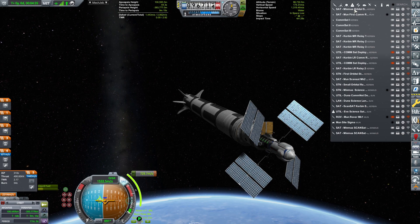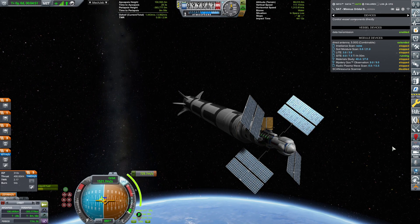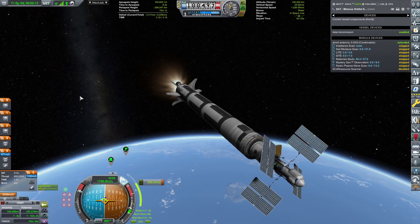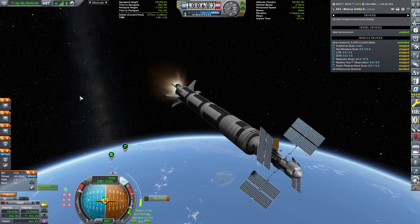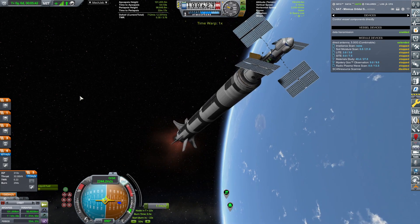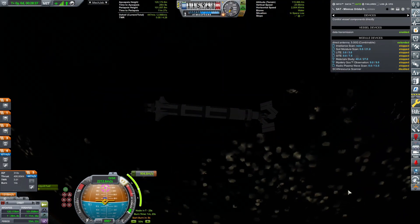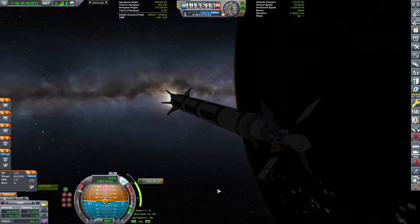There we go. Getting ready for the burn — 3, 2, 1, and burn. 700 meters per second to burn, which is more than enough for the first stage. The first stage will also be used to fix our orbital inclination and get us kicked off towards Minmus. I think that's good enough — we don't need to perfectly tune it. Let's select Minmus and perform the ejection burn after we fix the inclination. Through the magic of editing, I've cut that part out because you've seen me do this over 20 times.